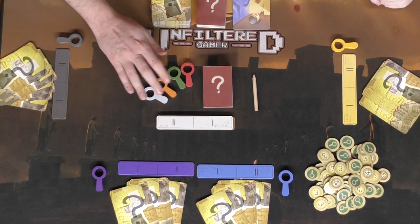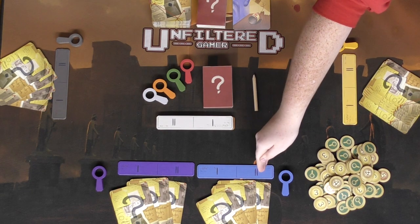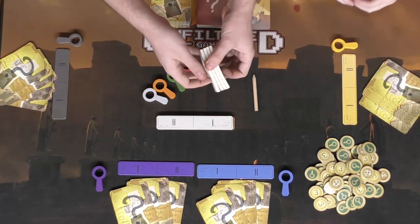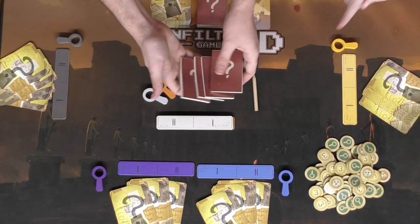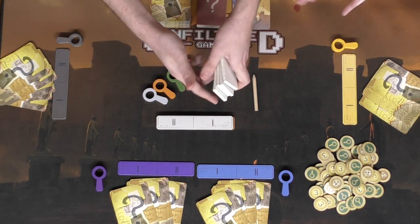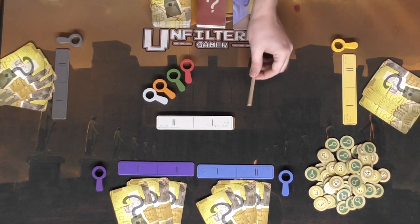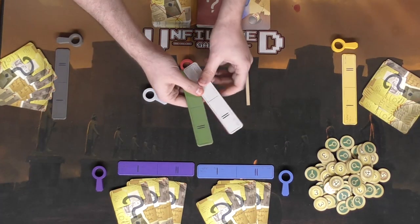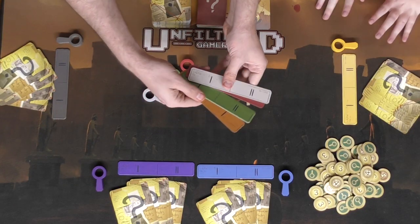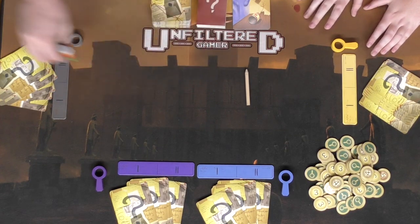We have wooden magnifying glasses, one per player, each corresponding to a player board that has spots for round one and round two. There are little booklets where you write down your word — one booklet is blank for the conspirator to figure out. There's a pencil for writing, and player boards with round one and round two sections where you place your cards.